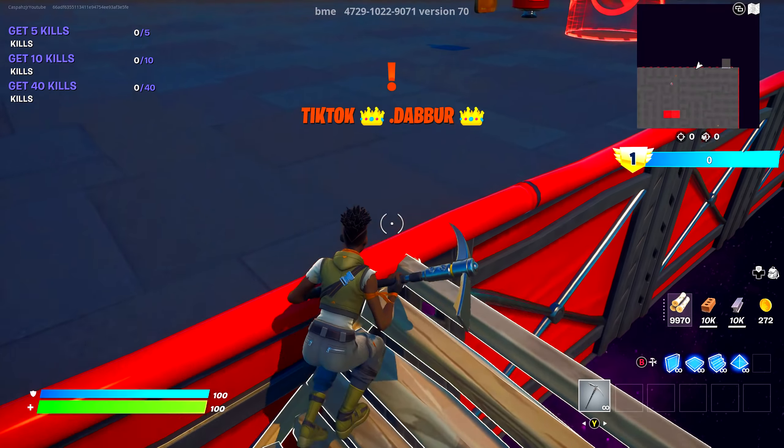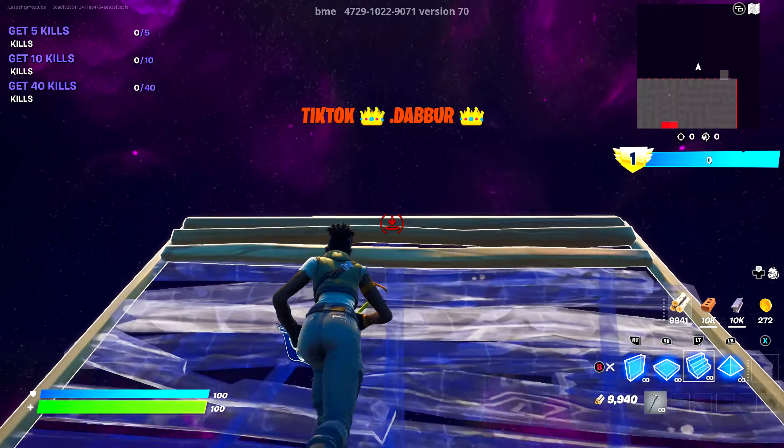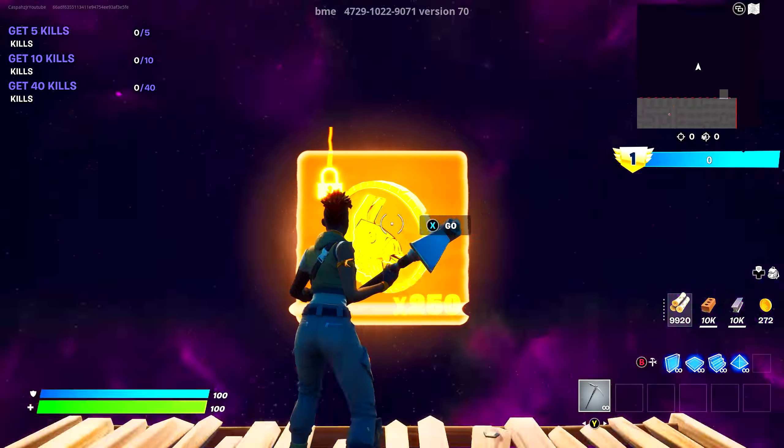Once you interact with it, get off the staircase. You'll want to build a floor on top of it, then build three stairs going up and one flat floor at the end. Once you get onto the floor, your body is going to glow blue. Do any emote and you'll see this sign up here.